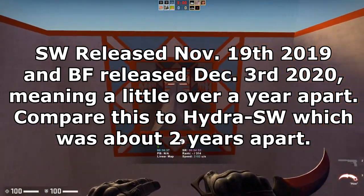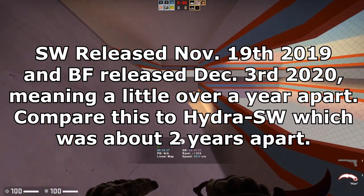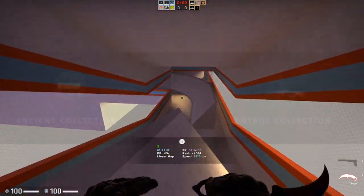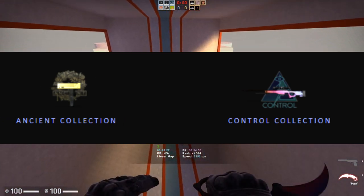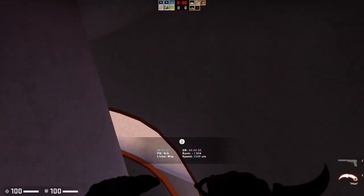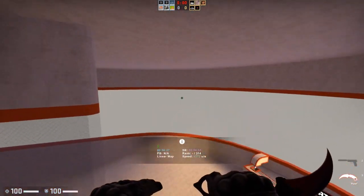Now despite this, we actually did get a Broken Fang operation after quite a while since Shattered Web — however it was a little bit faster than people probably expected. The cool thing about the Broken Fang operation is that they actually released brand new collections including the Control Collection, the Havoc Collection, and the Ancient Collection. This obviously meant that the Shattered Web collections were not re-released in Broken Fang, which caused a lot of people to suddenly realize that Shattered Web was probably going to be a pretty solid investment choice.